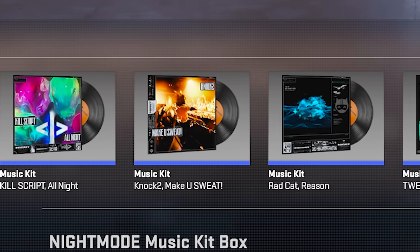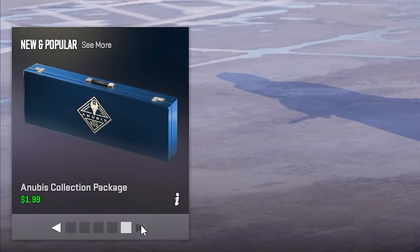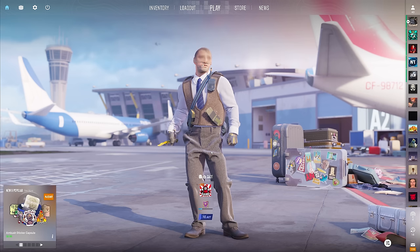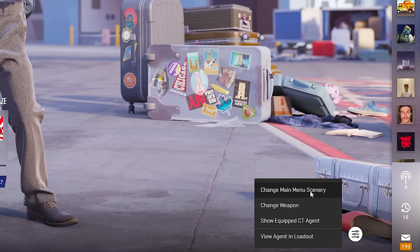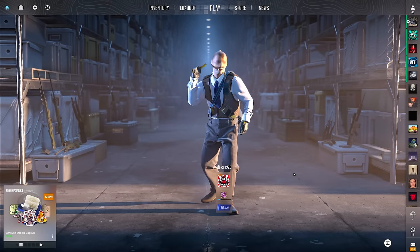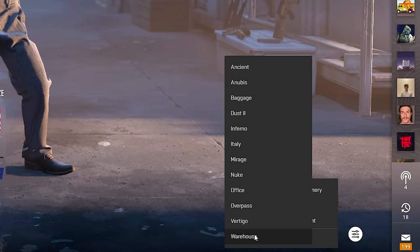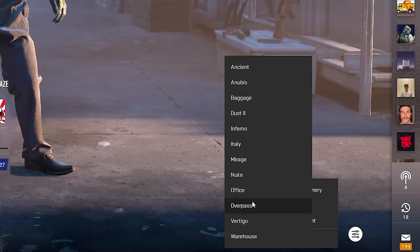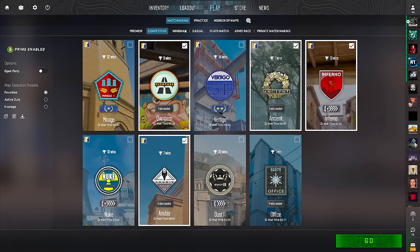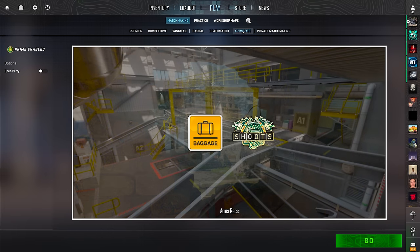The new case isn't showing up yet. Anyways, with the two new maps, we obviously got Baggage and then Shoots. I want to change to the Shoots one — wait, Warehouse? What's Warehouse? Whoa, wait — I guess Warehouse is the Shoots one because there's no Shoots listed here.